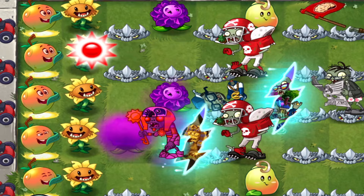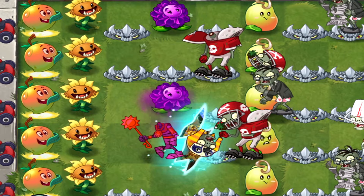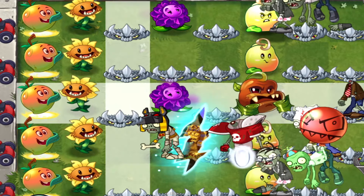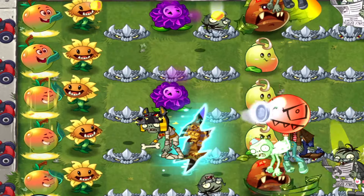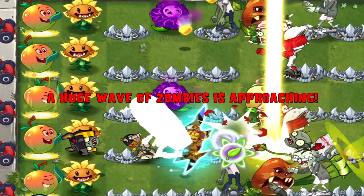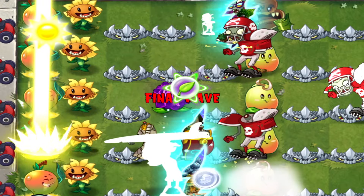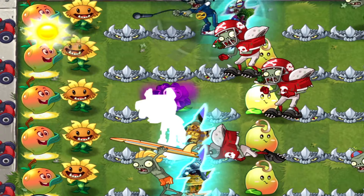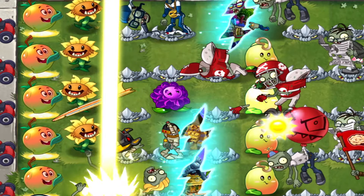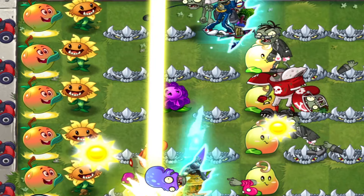Now let's talk about some powerful combos. Mango Fire works best when you pair it with plants that can stall or control the flow of zombies. Here are my top three picks for synergy. First, Walnut — a classic. Walnut lets Mango Fire fire from a safe distance while protecting your lanes from heavy hitters like Gargantuars. Second, Stalia — Stalia slows down zombies, giving Mango Fire more time to hit them multiple times as they slowly shuffle down the row. And third, Spikeweed — Spikeweed damages zombies while they're stunned or slowed, creating a powerful combo that drains their health fast. With Mango Fire constantly attacking and Spikeweed dealing extra damage, even the toughest zombies will have a hard time breaking through.